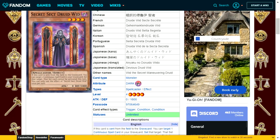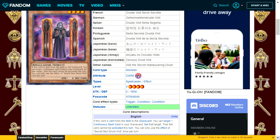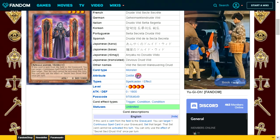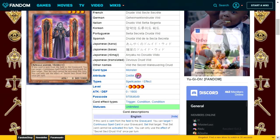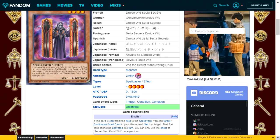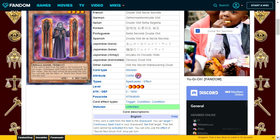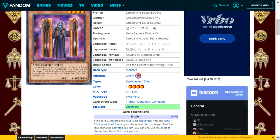Secret Sect Druid Wid is a dark attribute spellcaster type level 4 with zero attack and 1800 defense. If this card is sent from the field to the graveyard, you can target one continuous spell card in your graveyard, set it — but it can't be activated this turn. Once per turn only. While decent, it's a little slow, as it prevents your continuous spell card from being activated immediately. Using something like a powerful continuous spell is fine, but waiting until your opponent's turn might be too late to rely on it to save you.